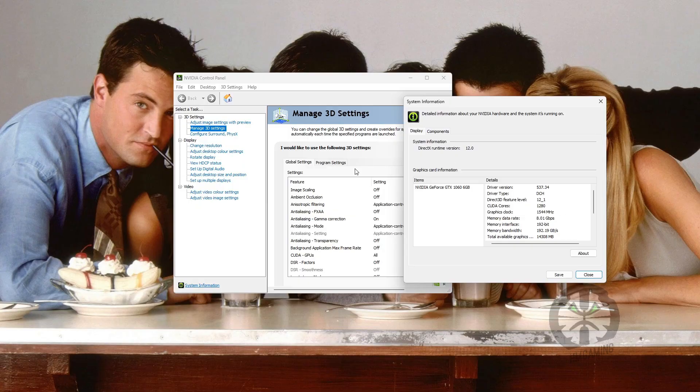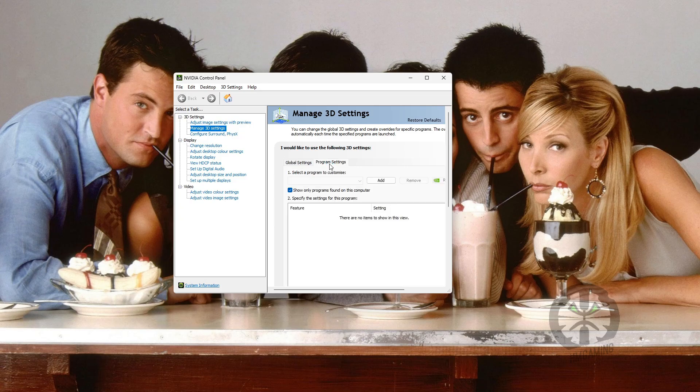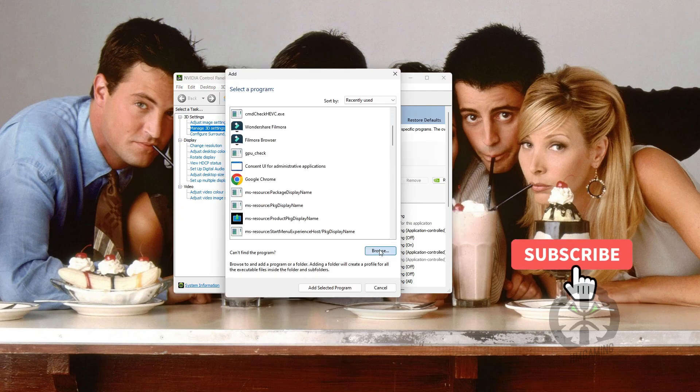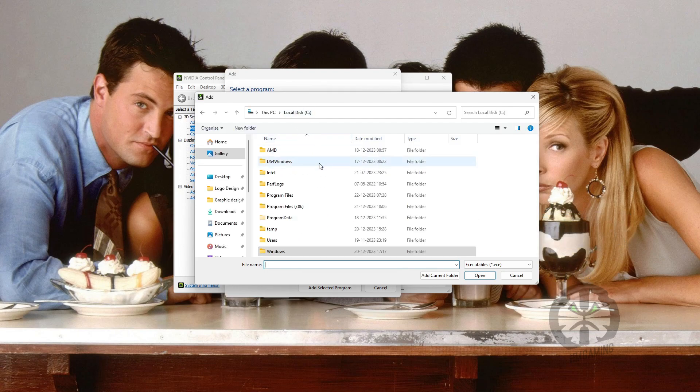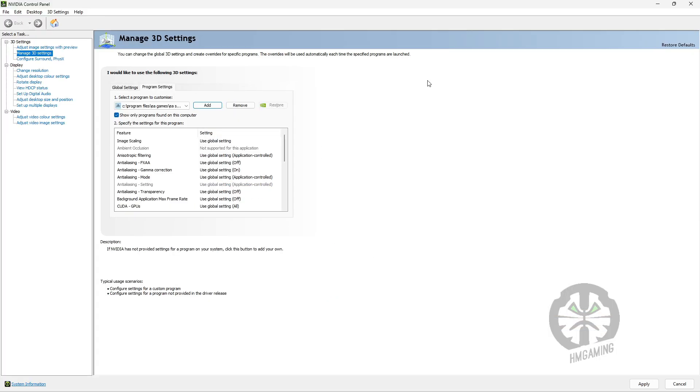Make sure your driver version is 537.34. Then go to 3D Settings and add your FC24 EXE file. Just assign a custom profile for FC24 — don't do anything else yet. We're going to use some other advanced tools to customize the Nvidia 3D settings.